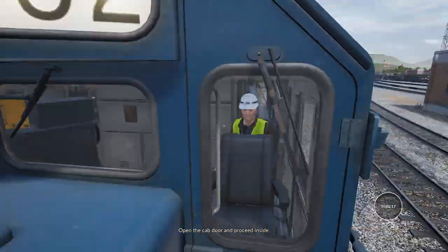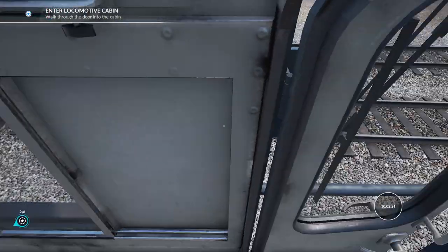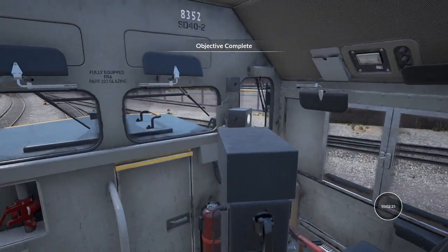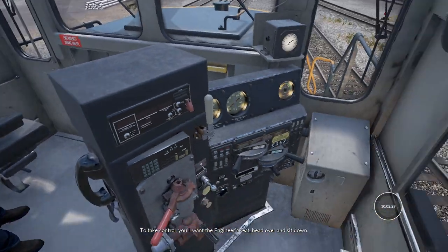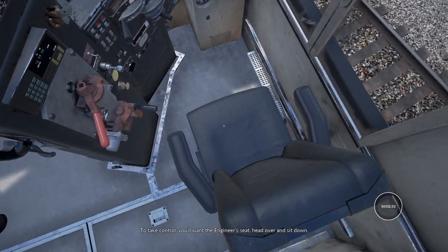Open the cab door and proceed inside. Open the door — there we go. Hello! Shut the door.